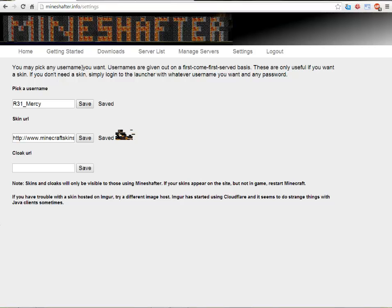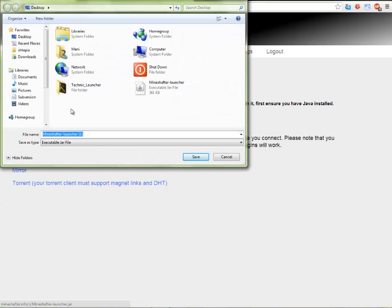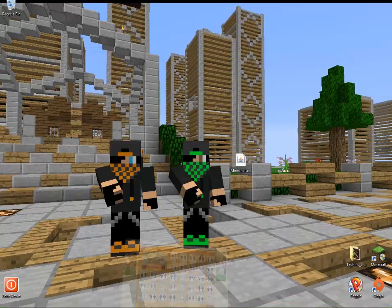After you do that, you go to downloads. This is very important — the most important part. You click the Mineshafter launcher, and it is going to need you to save it to your desktop. I have it right here. After you do that, you're pretty much done. Double click it and be sure to open it with Java — right click, open with Java.